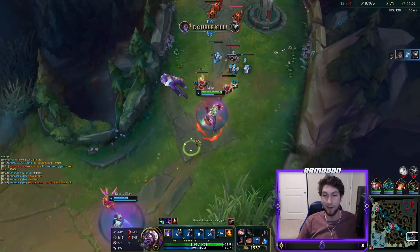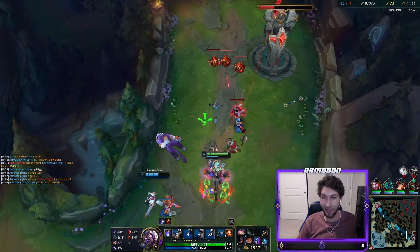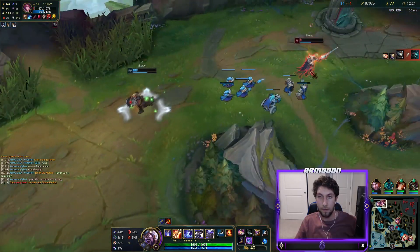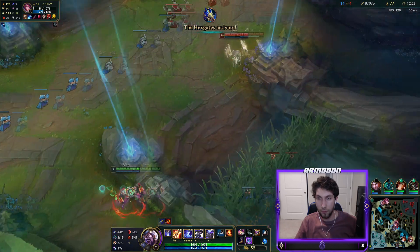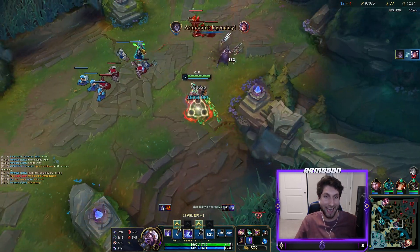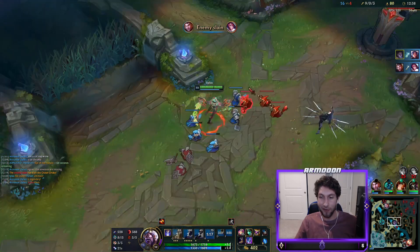They just keep coming. 22 stacks — they just keep coming. Might as well just get this tower now. Oh please go for it. That's her flash too. I knew she would go for that pink ward.